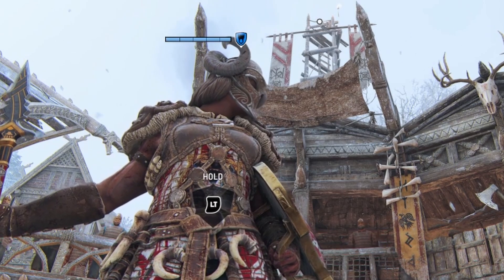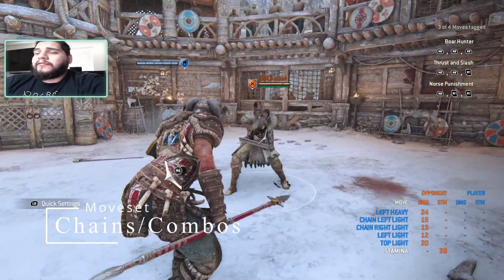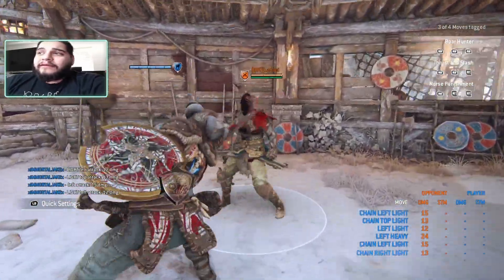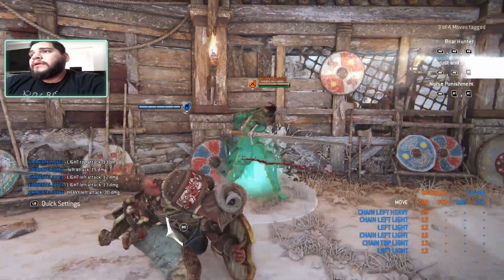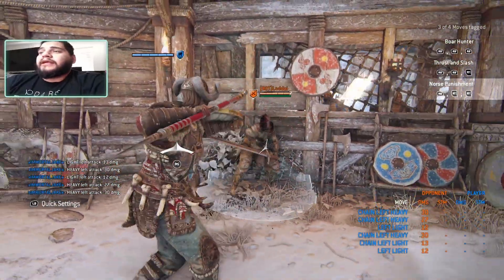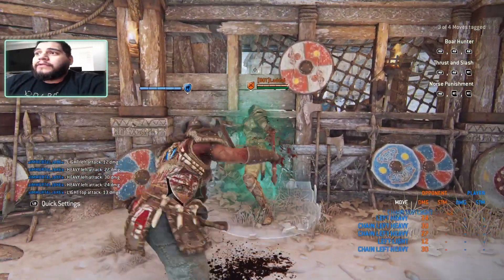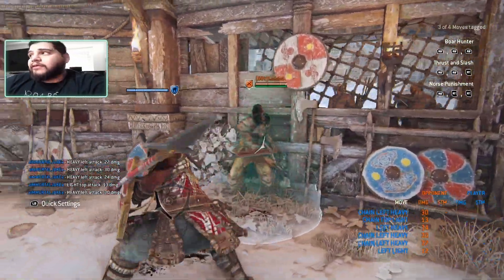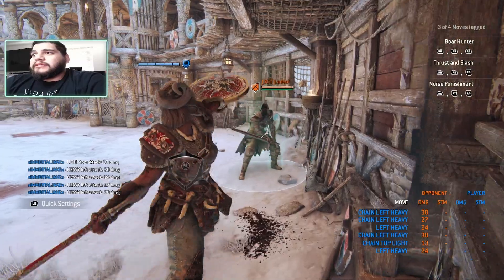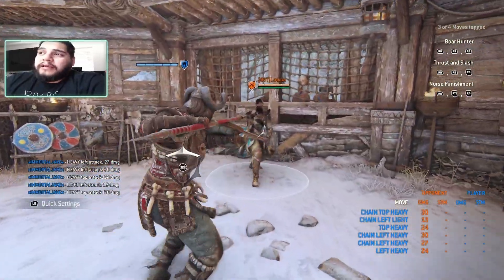Let's get into chains. Her chains are pretty basic. From the top you've got light, light, light, light, light, light, light, heavy — and light, heavy, heavy. They're all interchangeable, so you could do heavy light heavy, heavy heavy heavy, heavy light light — it's really just up to you which input you want at this point. Just remember you can also end the chains with the guard break for a sweep.